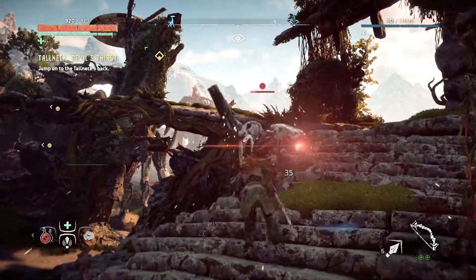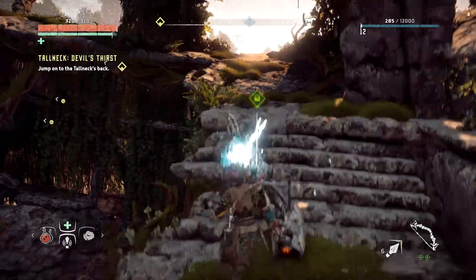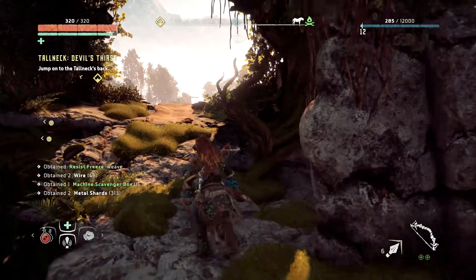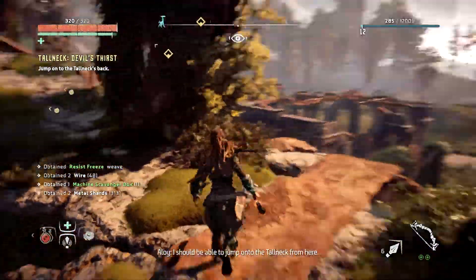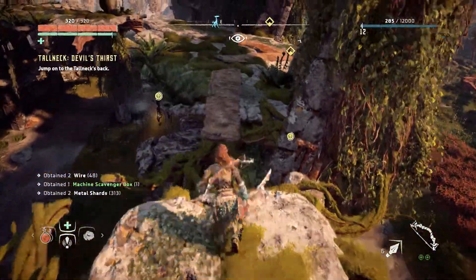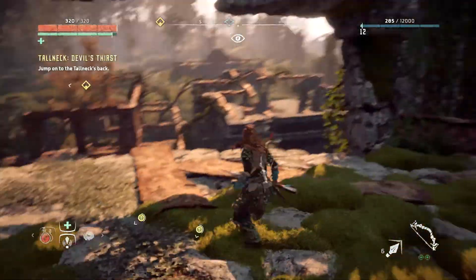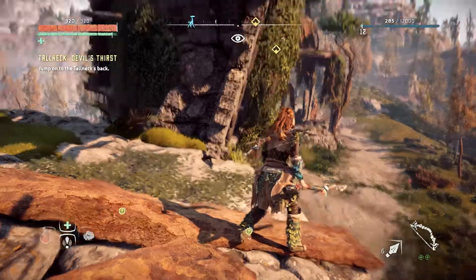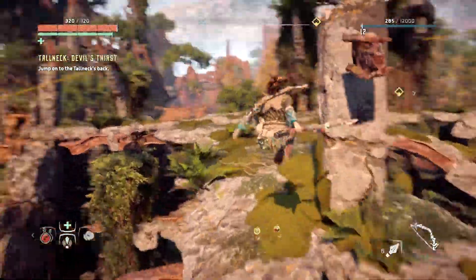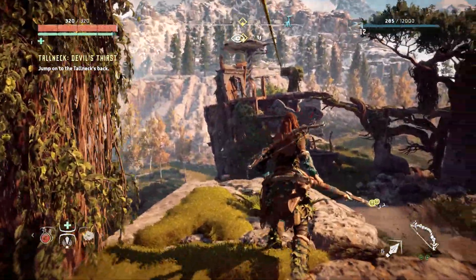Okay, so we got to climb to his head somehow. I don't know how we're going to do this. I just want to stop and look around for a second — check out these runes, check out that robot there looking at me. This is amazing! It's easy to get lost in this world. I got to kill this thing though — right in the eyeball! I think that was the only one around.